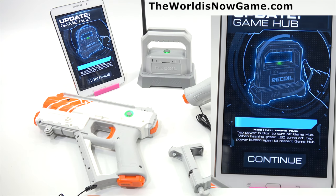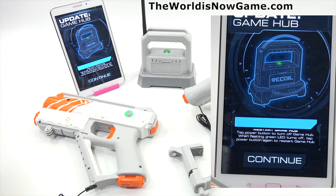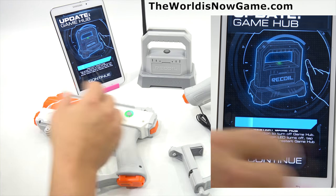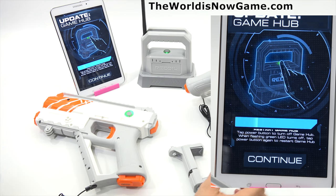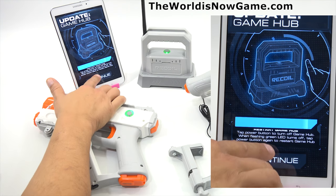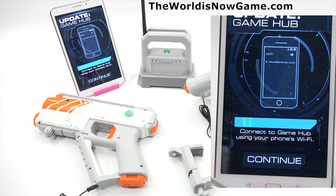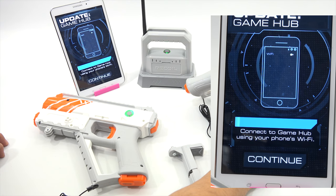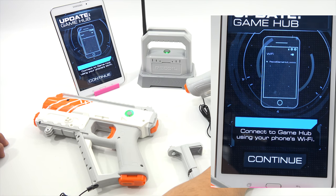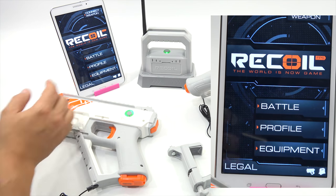It's flashing. When the flashing green LED turns off, tap power button to restart. Connect to Game Hub using your phone's Wi-Fi. Maybe it's still waiting to go solid — I don't know what's going on. I did turn on Bluetooth. Battle — continue. Battle. What happens now? Are we all set?